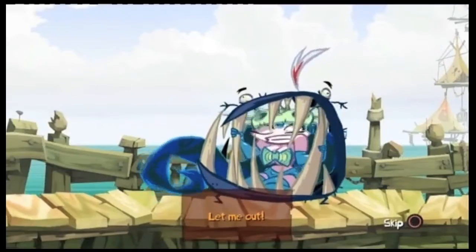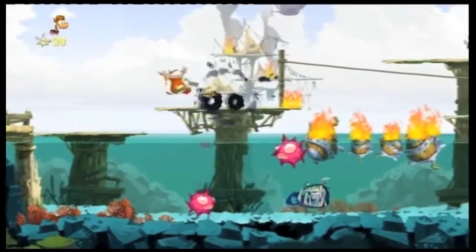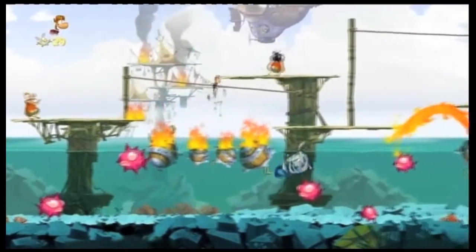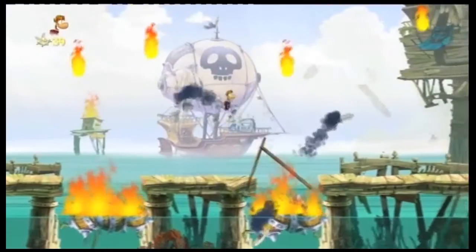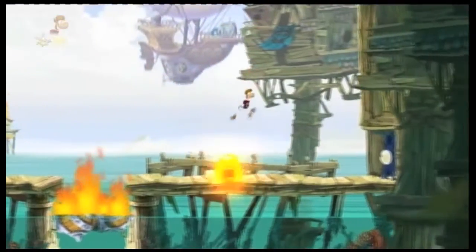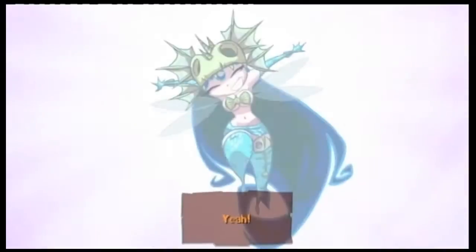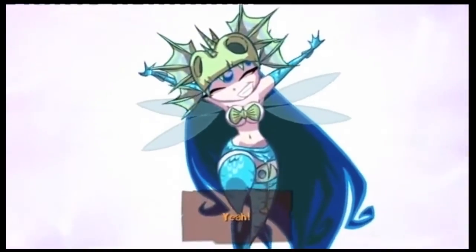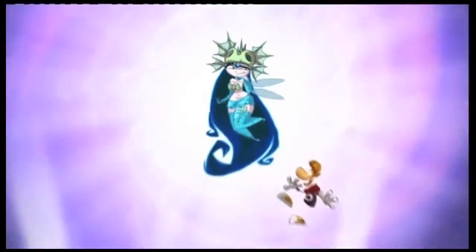Some levels introduce a capture-the-fairy style, and by completing the level and capturing the fairy you unlock new powers for Rayman and many of the other playable characters. Wow, it's a mermaid fairy with nothing but shells covering her chest — awesome.